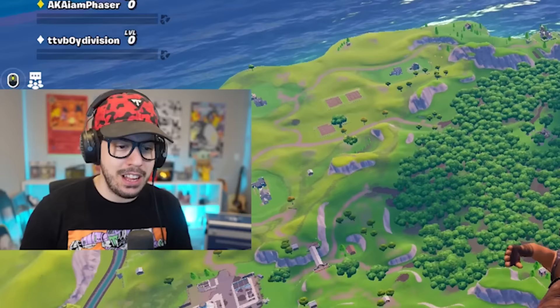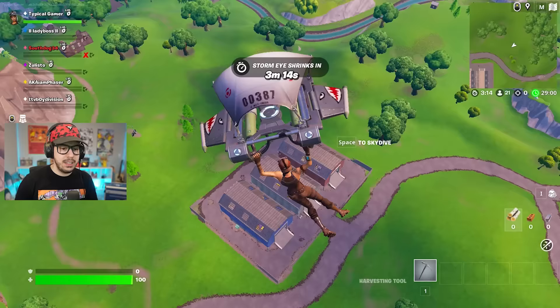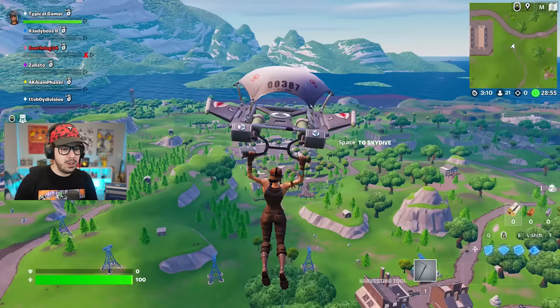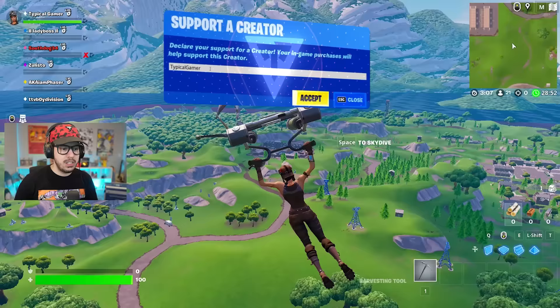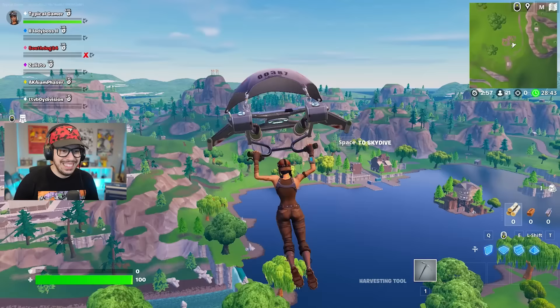Looking around, you can see we've got Salty Springs. The Factory is where I landed the most personally. We also got the Dusty Hangars, Retail Row, Cargo Area, Tomato Town, Anarchy Acres, and Loot Lake. The one and only Tilted Towers — I might cry. This is the best birthday gift ever.